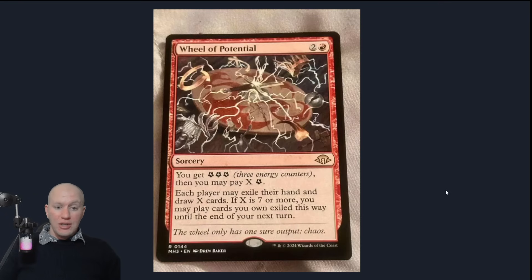This one here is Wheel of Potential — obviously meant to be like a wheel. You get three energy and then you can pay X amount of energy. Each player may exile their hand and then draw X cards. If X is seven or more, you can play the cards that you exiled this way until end of turn. Primarily you're wanting to exile your own stuff and then use it to draw stuff, and then have the mana to cast things beyond that. It does say each player may, so other people may exile their hand, but they don't have to — they can just choose not to. It's a very interesting card.